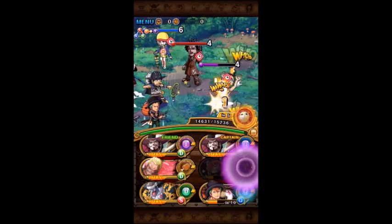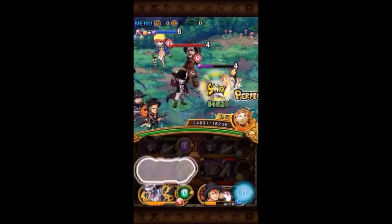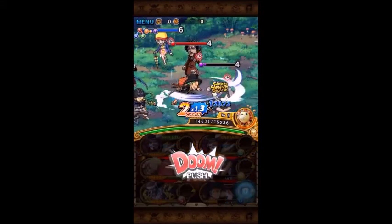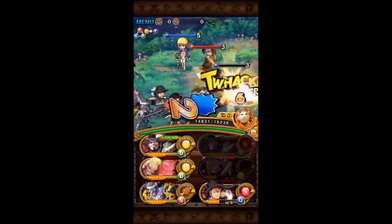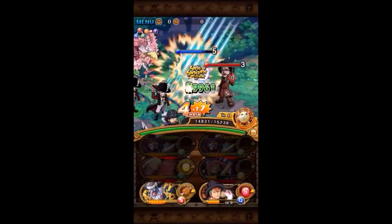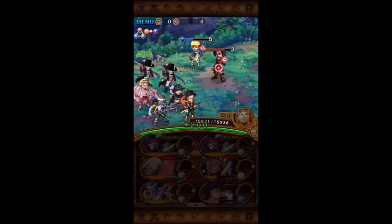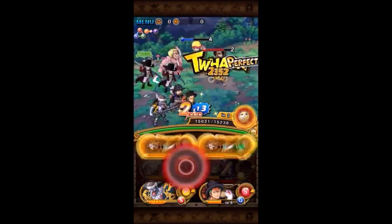Outside of that, the only thing you really need to be careful about is actually clearing this level too fast. I know it sounds weird, but if you beat this level too fast, then you won't have enough stalls to use your Usopp again on stage 19. And what you really need is your Zoro ready for stage 20, because you'll use Zoro to stall on Mihawk for one round. So we just need to make sure Usopp's ready for stage 19 and Zoro's ready for Mihawk on stage 20.